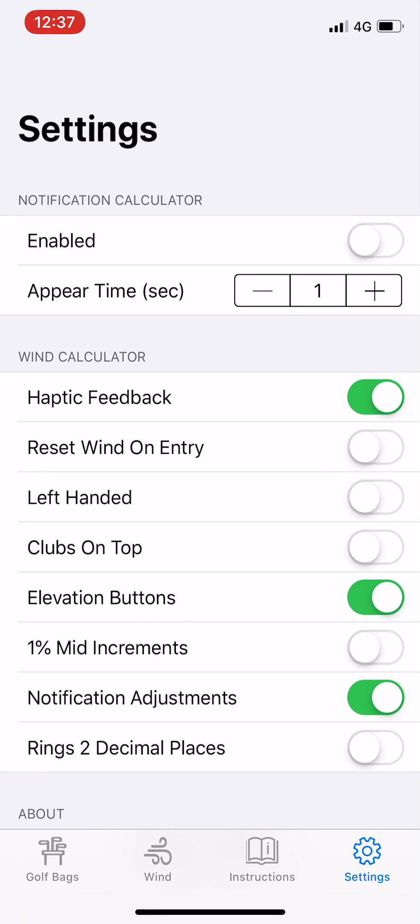So what you're going to do is go into settings and turn notification adjustments on. You'll need to make sure that you've got the notification calculator turned off. At the moment they don't work at the same time, but I will be releasing an update soon which will enable you to use both of them at the same time.